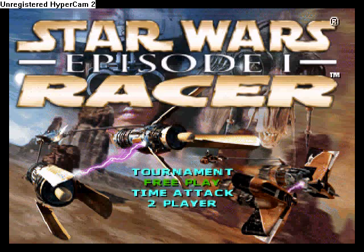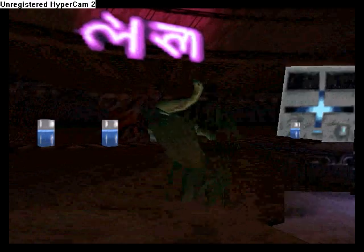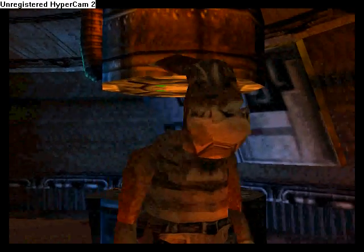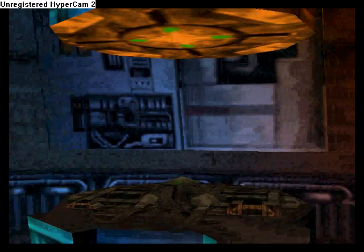Instead of doing Tournament, I'm gonna do Free Play. Then you go into this cantina — I'm not sure if it's Mos Eisley or whatever, maybe it is. You see this guy, Team Tova Jailies I believe it is, and he walks away from the holograph.